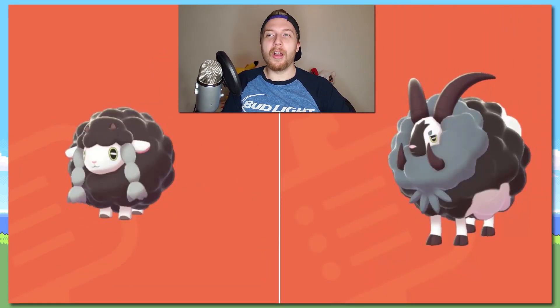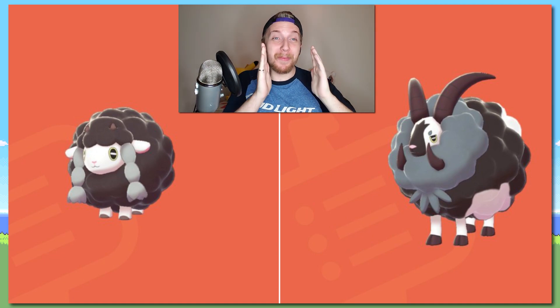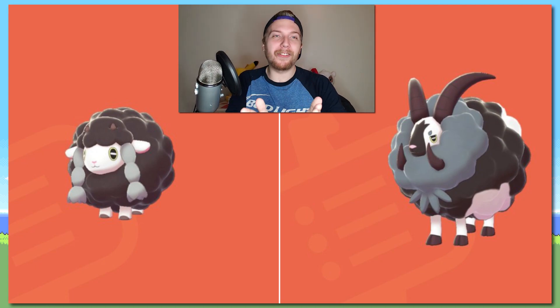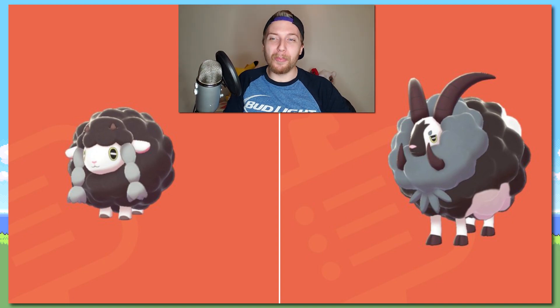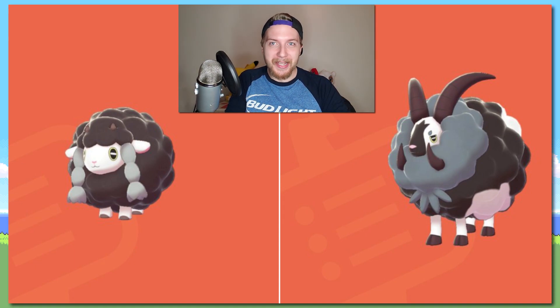Shiny Wooloo and Dubwool — oh my god. They went with black sheep! I knew deep down it was going to happen, and now that I have visual confirmation, I'm losing my mind. They look so good. I'm so happy Game Freak is doing more black and white shinies — they are fantastic. I can't wait to shiny hunt these two. I'll shiny hunt Wooloo, since I don't know if Dubwool is available in the wild. Either way, I'm super excited to get one of these on my team. I will not stop until I get a shiny Wooloo.